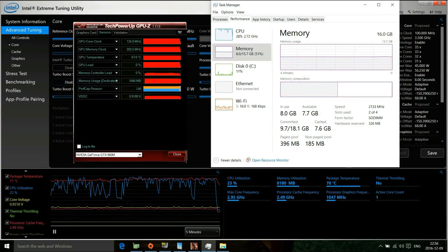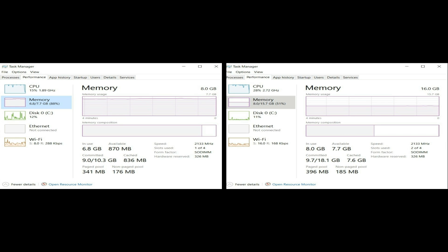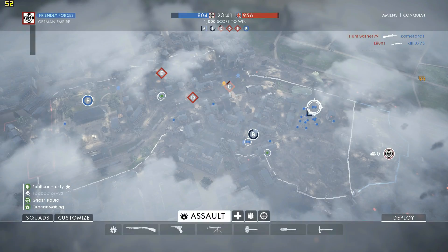With the 16 gigabyte setup, memory used is 8 gigabytes total, which includes all the monitoring applications running in the background. If you recall, the 8GB setup showed 6.8 gigabytes — so what happened to that missing 1.2 gigabytes? When you're in a game, the game has the highest priority over RAM. When you alt-tab, your RAM has to push the game data back to the hard disk drive and then load the alt-tabbed application's data back into RAM, which is why alt-tabbing is much slower with 8 gigabytes.